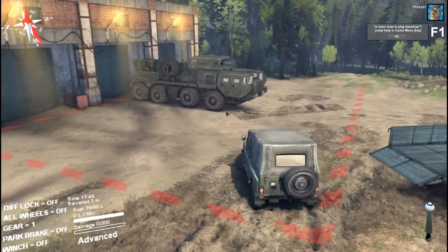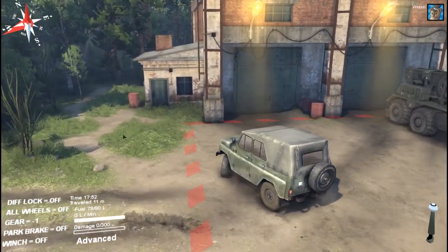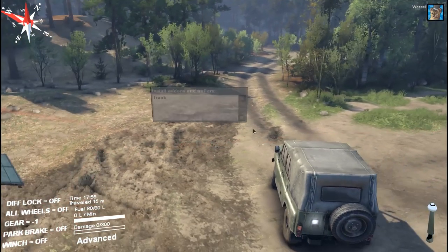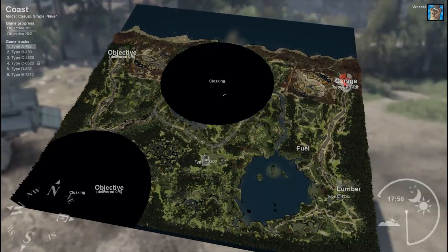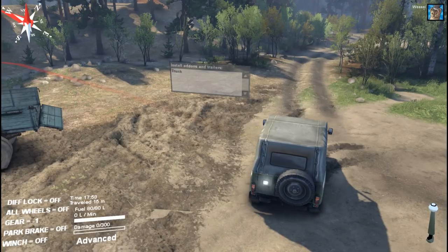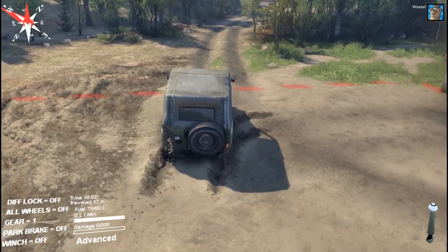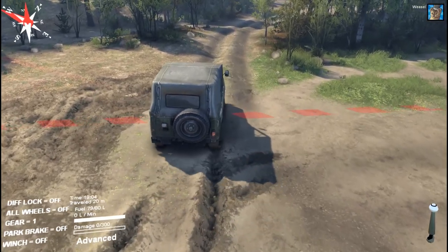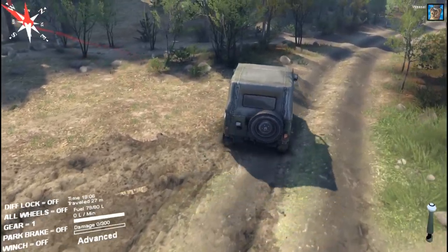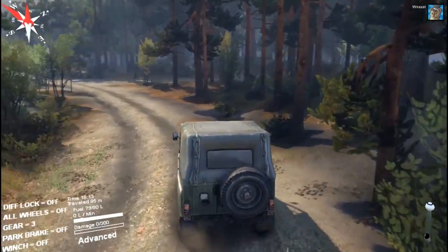We have our little jeep here, and we're going to be on our way toward the objective. You might say you'll just drive straight through the forest — we have our little navigational line that leads directly through the forest. I'm going to show you why that's not the best idea, because we have a little bit of mud going on here. This is a very realistic off-road simulator.